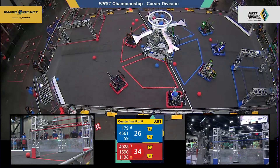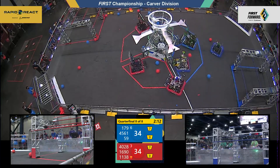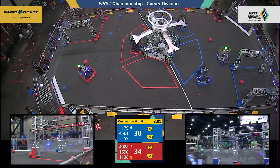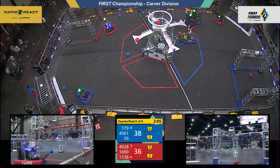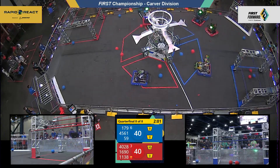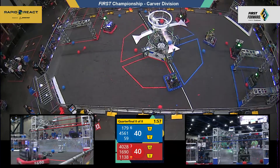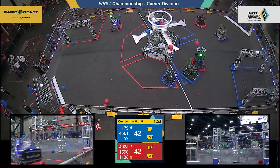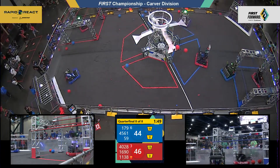Unfortunately, they picked up two blue cargo. Blue Alliance 179 getting two more cargo into the upper hub. These equally matched alliances leaving things fairly even. 1138 playing some tough defense up against Children of the Swamp, not letting them easily get a cargo. Meanwhile, 4028 Beak Squad letting fly two cargo into the upper hub for the Red Alliance.